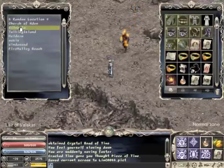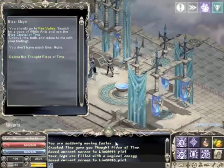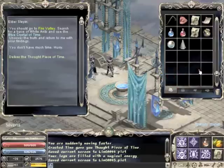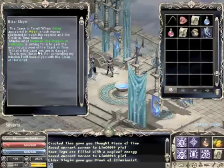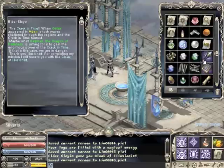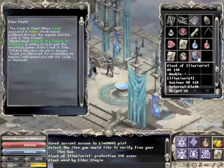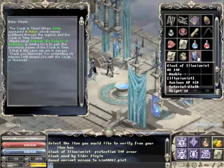Go straight back to Silveria and talk to Elder Slain. Give him the thought piece of time and he will give you the cloak of illusionist, which is actually a pretty nice item. So your time and effort was actually rewarded. Congratulations — you just completed the level 45 quest as an illusionist. Keep on going to 50!